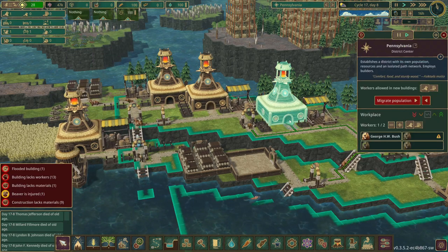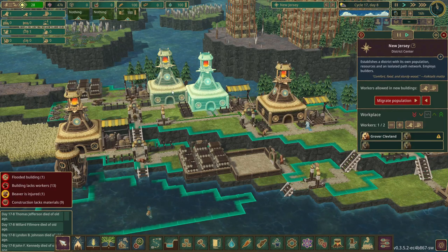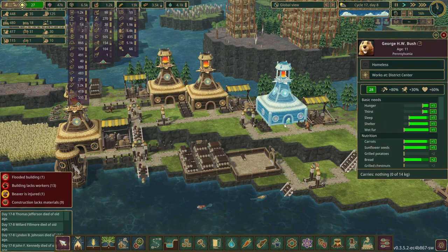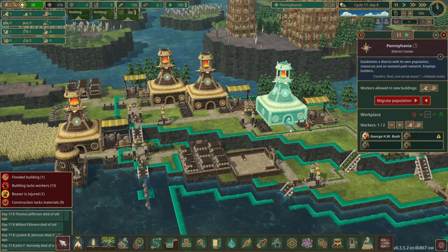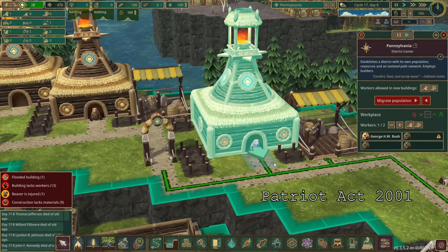I just realized these guys don't actually have any wood in their district - except for these guys. So they're just going to sit there while they watch people do work for them.